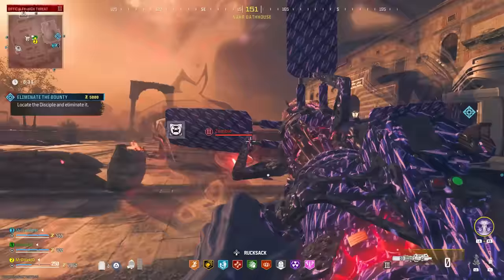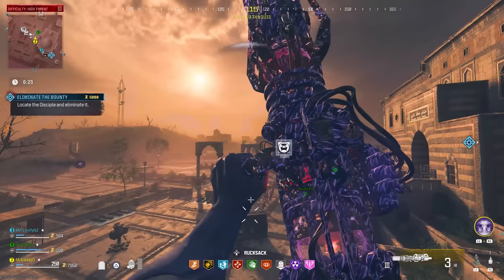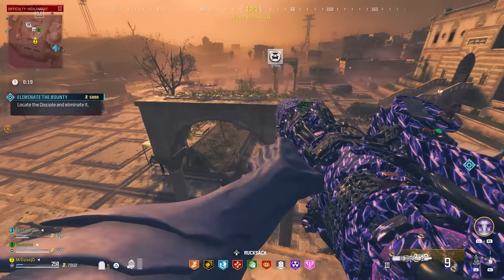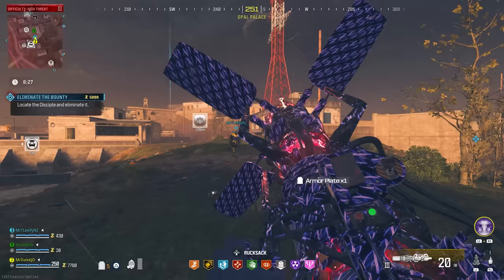What makes this wonder weapon so unique compared to the Ray Gun or the Wonder Waffle is that it has infinite ammo — it will never run out. It simply needs to be recharged, which you can do while it's out or while it's stowed and you have another weapon out. By default, you charge it up and it shoots a laser beam, which if you aim at a bunch of zombies is very likely to take out the entire horde in one fell swoop.